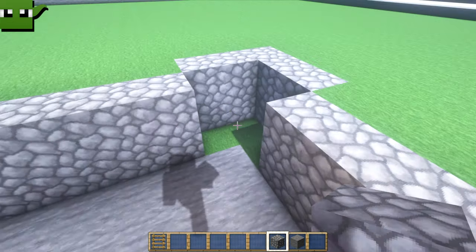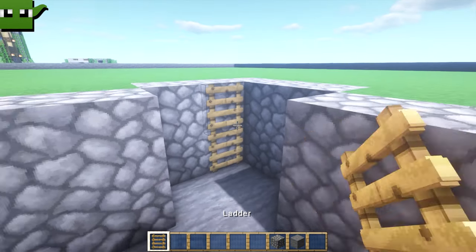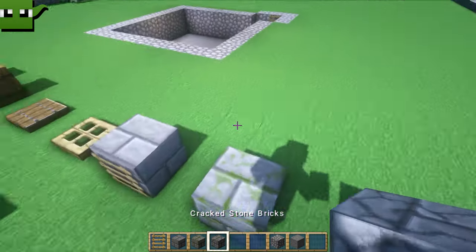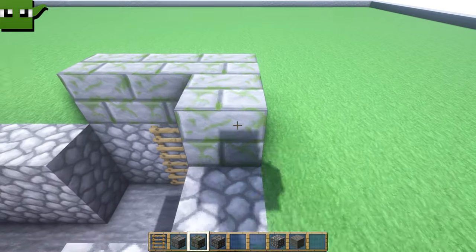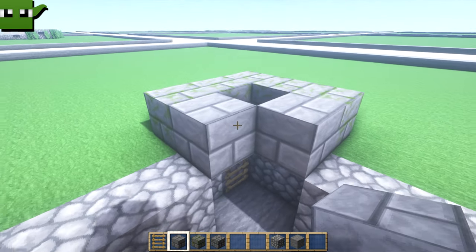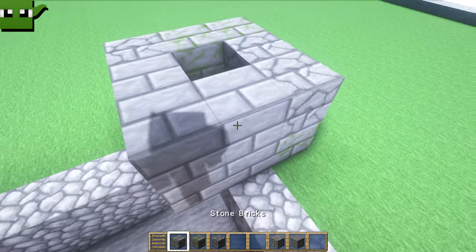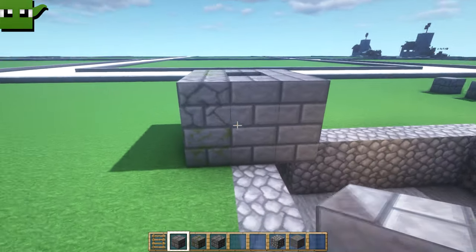Wrap this cobblestone round like that, then increase the size of your floor because this is where the ladder is going to go up. Once you've done that, we can grab some of these blocks — the stone bricks, mossy stone bricks and cracked stone bricks — and start to build in our tower. I like to have mossy stone bricks at the base of a tower, and then maybe on the inside just kind of normal blocks. Add one or two more mossy blocks and then maybe some cracked as well. That is the base of your tower.